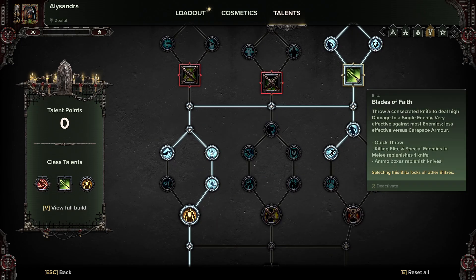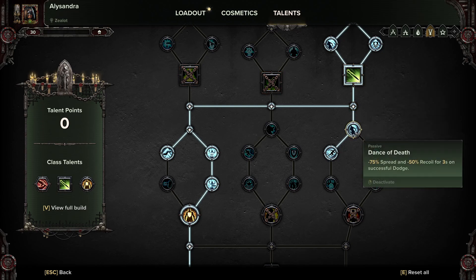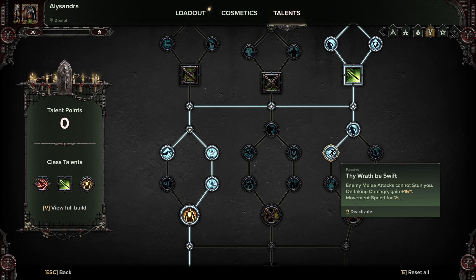Then we're taking Blades of Faith. When this first came out I wasn't that impressed with it, but after playing with it for a few months I can see how good it is. It's very good for launching at something slightly outside your reach, or when you can't switch to your gun — and it will pretty much one-shot anything if you can get a headshot in. Down here we also grab Dance of Death — 75% spread and recoil reduction for three seconds on a successful dodge — but we mostly want it for Thy Wrath Be Swift: enemy melee attacks cannot stun you, and on taking damage you gain 15% movement speed. We want to be moving quickly at all times.